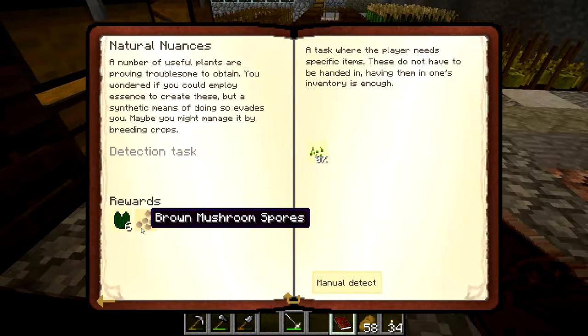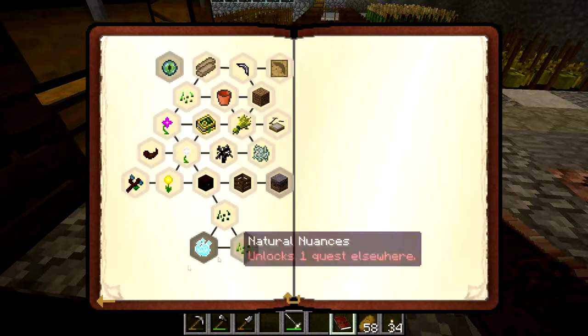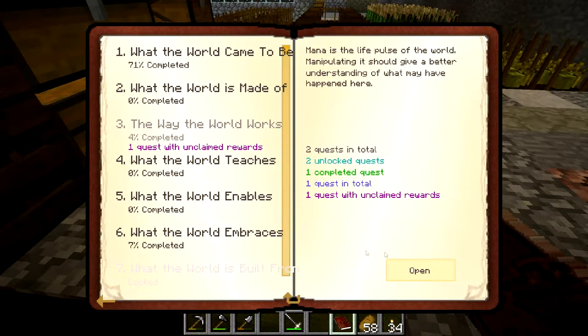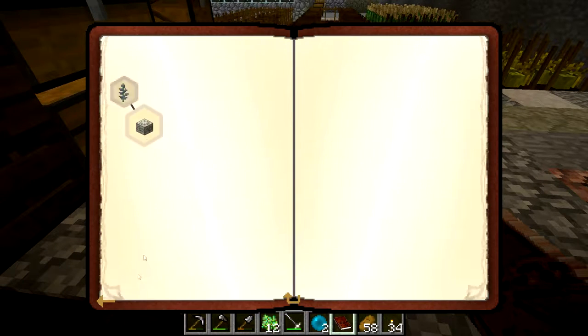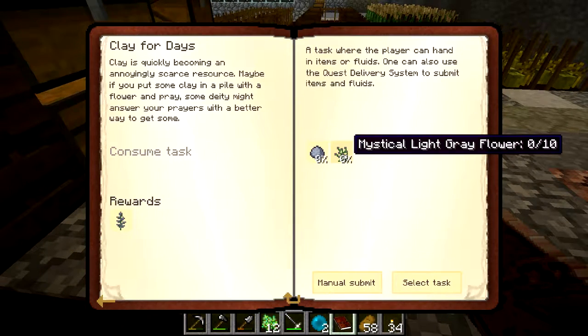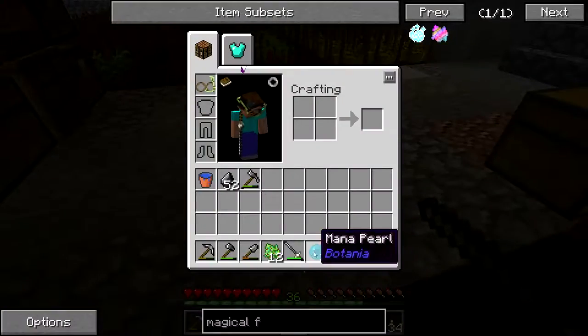This needs to crossbreed so that we can get — oh, you can get brown mushroom spores, cool. So this unlocks something else. We got this one done — gives us two more mana pearls for our Renaculter, and gives us access to this quest: ten light gray and twelve clay.